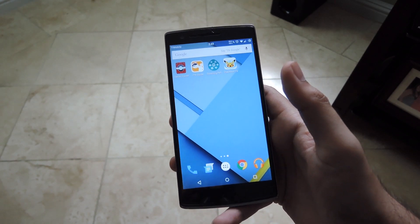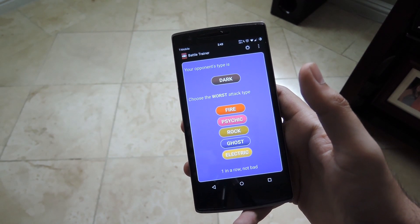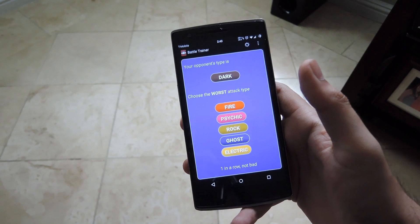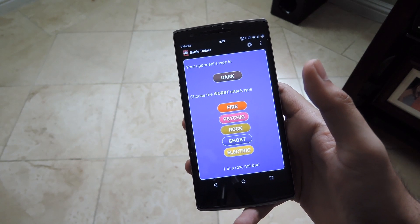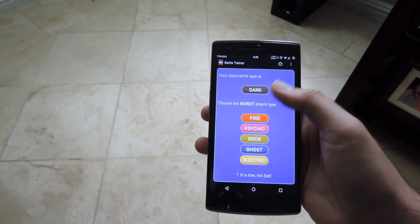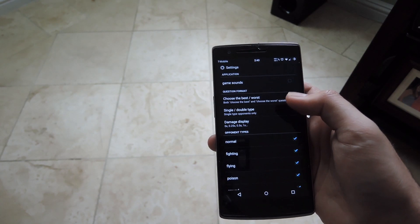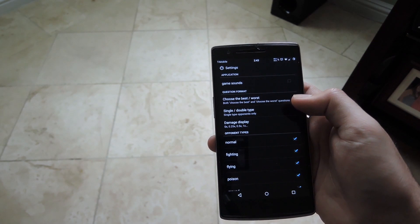So the first one we're going to go over is called Battle Trainer, and what this does is it gives you a quiz type of thing where it will give you a type and then you have to figure out which move would be either the most or least effective. Here's a question already brought up, but if you go into the settings you can change up which type of questions are shown and you can also enable and disable the game sounds as well.